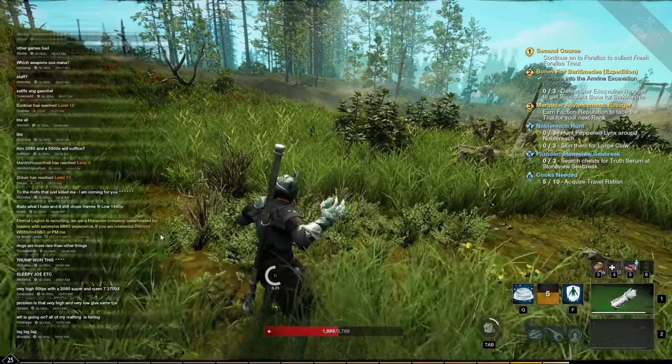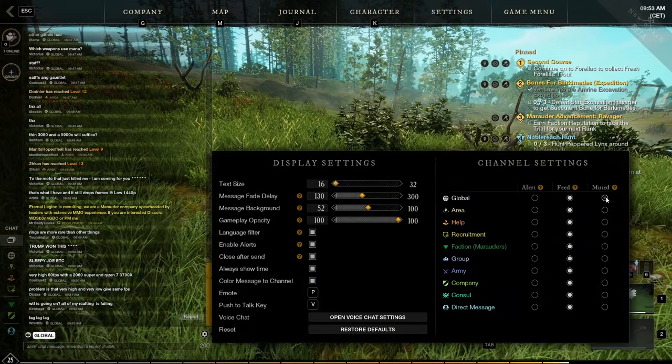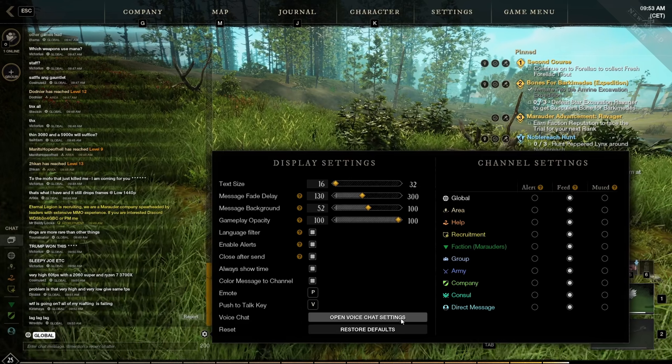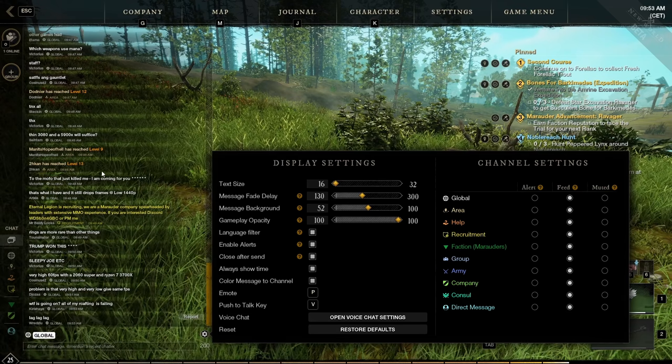You can hide your chat in New World by pressing enter, going to settings, and choosing to mute all your feeds. You can also change the size and message fade delay, so play around with these settings if you don't want to see all of the chat in game.